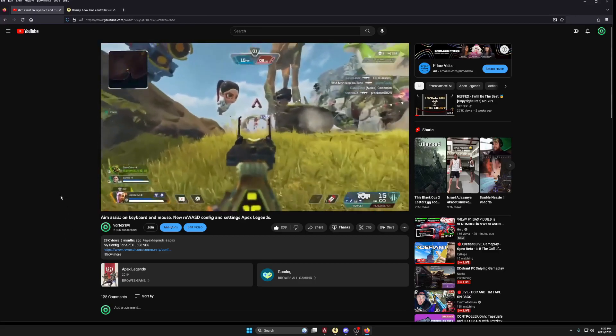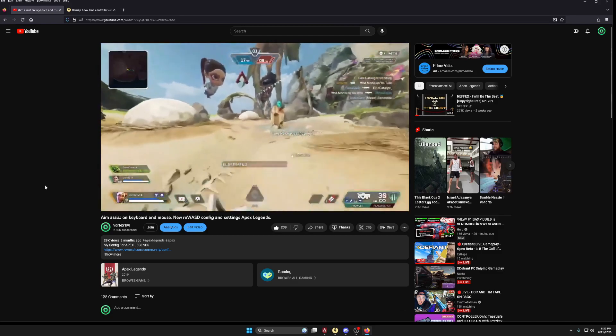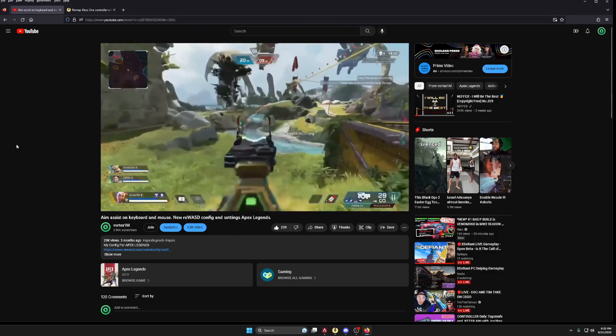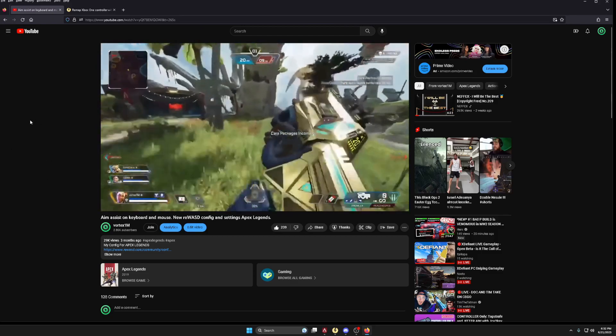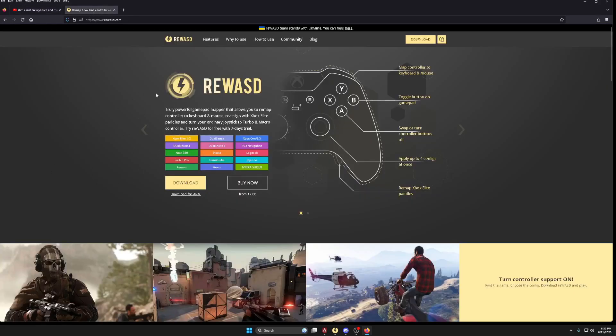Yo, what's up YouTube? Welcome back to another video. If you're new here, I've been talking about how to get aim assist on mouse and keyboard using a program known as ReadWASD. This is a paid app, but there is a free trial if you wanted to try it out before you purchase.